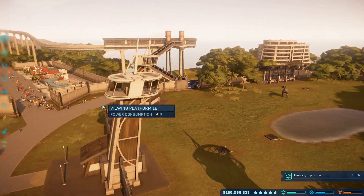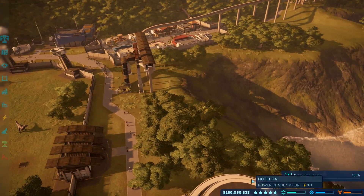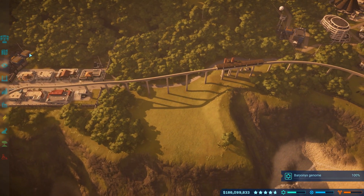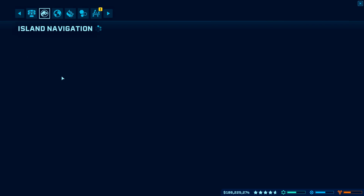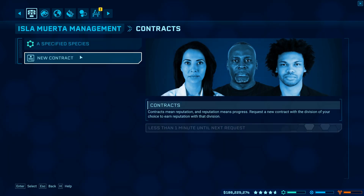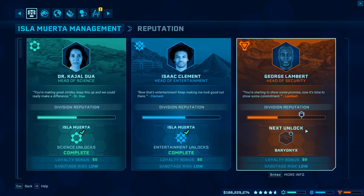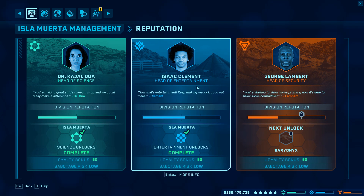So today what we're gonna do is get ourselves a Baryonyx. To unlock a Baryonyx we need to get here - probably around level 70, 80, maybe 90. We just need to get to this point to unlock it.